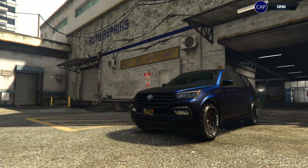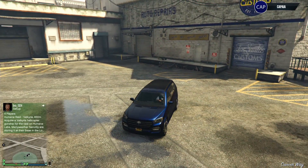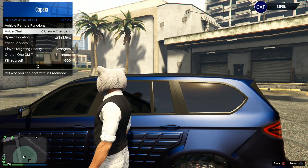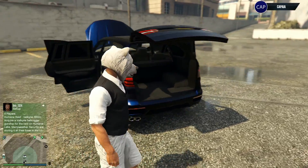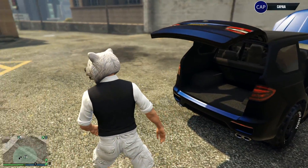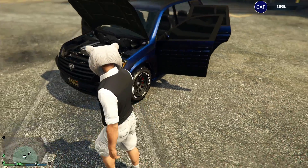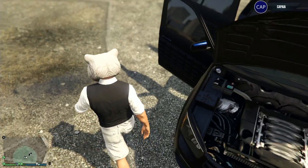Here we are guys, in the rain apparently. The Benefactor XLS in all its glory. Can we open the doors? Yeah boy! That's the boot — enough to put whatever a businessman wants to put in. The back seat. The engine looks like an SUV should be. That's about it.